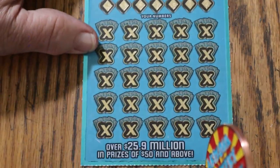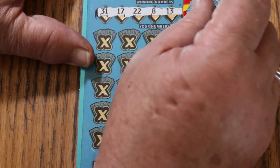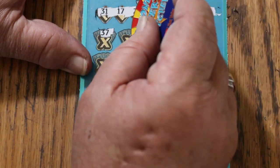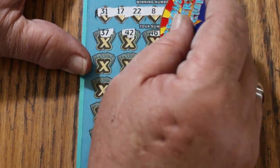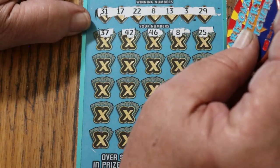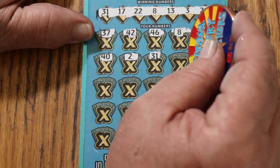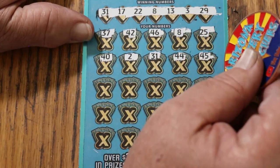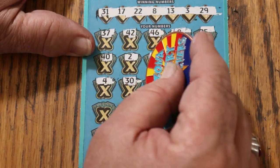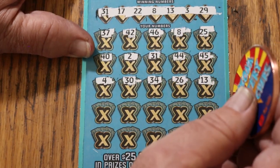Ticket 16. Numbers are 31, 17, 22, 8, 13, 3, and 29. Scratching the play area: 37, 42, 46. LV's 8 — and we have a win. Continuing: 25, 40, 2, 31, 44, 45, 4, 30, 34, 26, 13. And we now have 2 matches: 8 and 13.